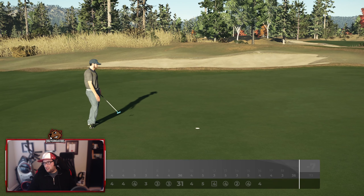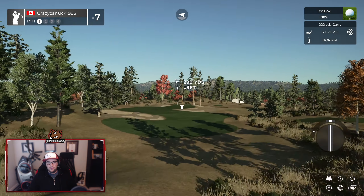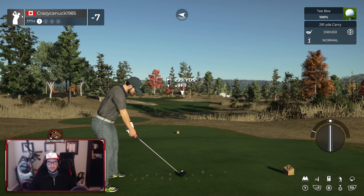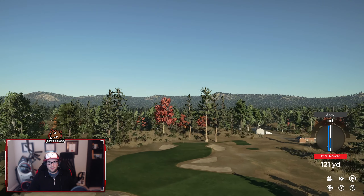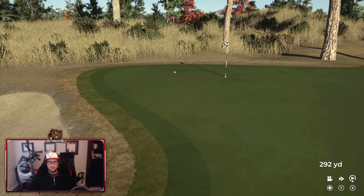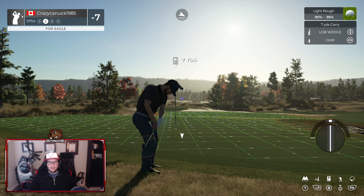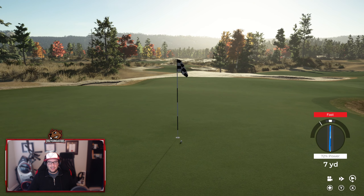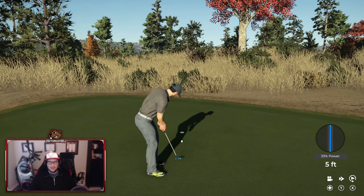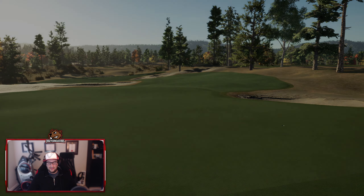We've seen a good chunk of these courses now — people watching, let me know in the comments: are you Team Red or Team Blue? What are you feeling? I mean, obviously I'm going to say Team Red because I'm a red guy. Look at this — pulling one up for eagle on 14 would be amazing. It's going to be long. Look at eagle though — chip shot. Get in there. So very, very close. Still having a great round. 8 under par.